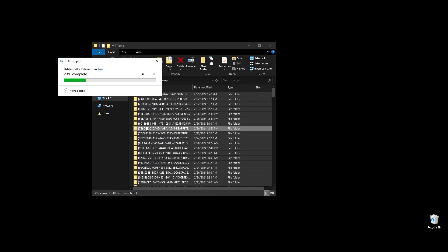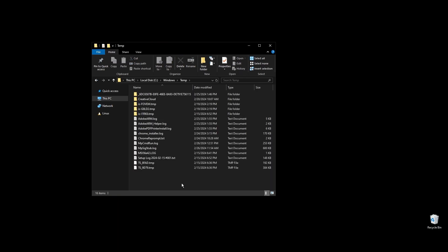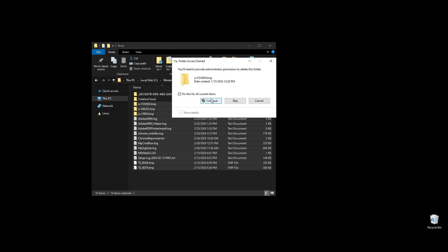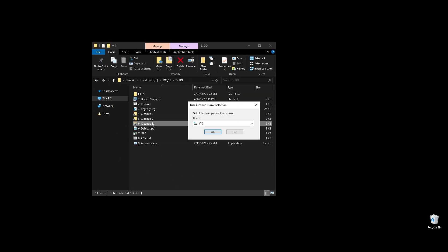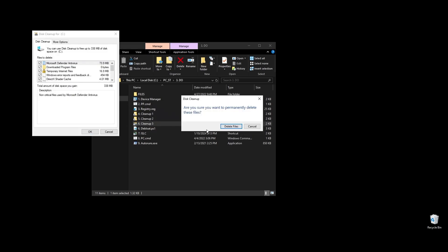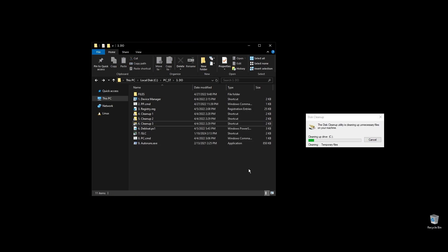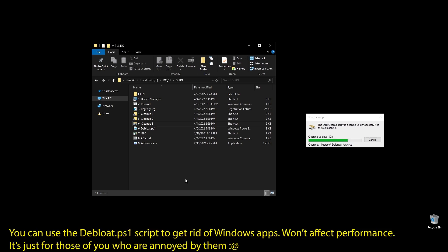Next, let's clean up your cache, junk, and temporary files. I've made a few shortcuts to make everything easier and quicker. On each folder, select everything by pressing Ctrl+A and hit delete. Once everything is deleted, go to your disks and do a cleanup on each of them. This way you can sometimes clean a lot of disk space, especially if you are using other software and games besides Yakuza.